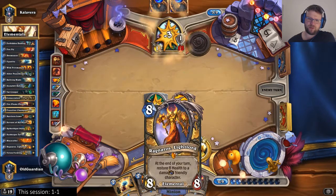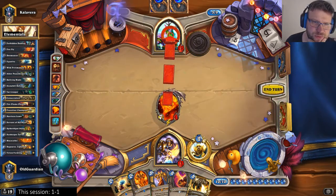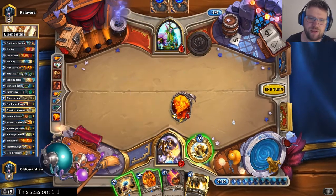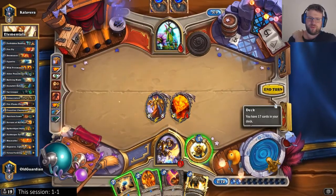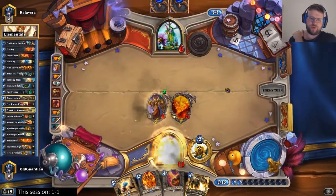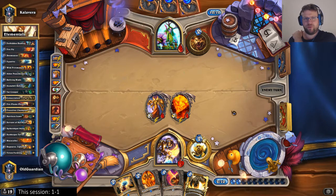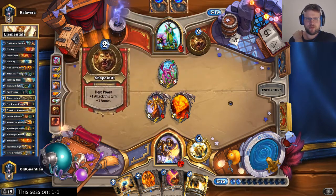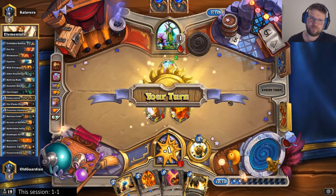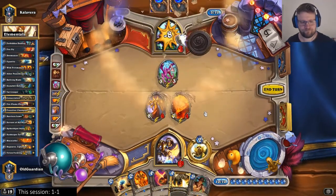Geddon being damaged by one means the Light Lord heal can miss, but I guess Light Lord is still the play — because Light Lord sets up an alternative lethal. Even if he can deal with Geddon somehow, even if he has a Taunt, he would need 11 from hand and he already used the Swipe, so there's no way for him to have 11 from hand. And the Light Lord even hits my face — it's even better. Alright, there we go.